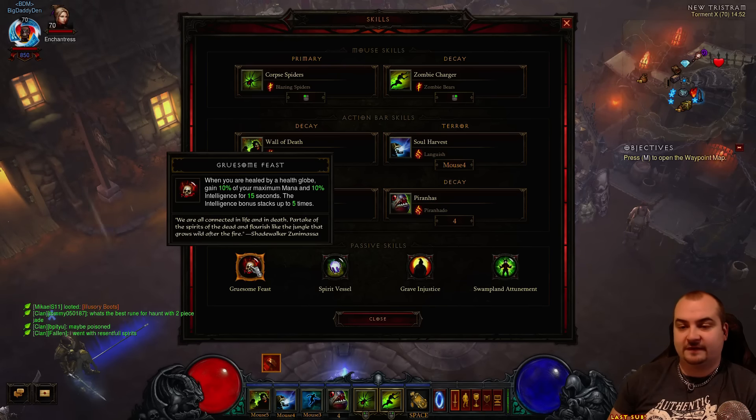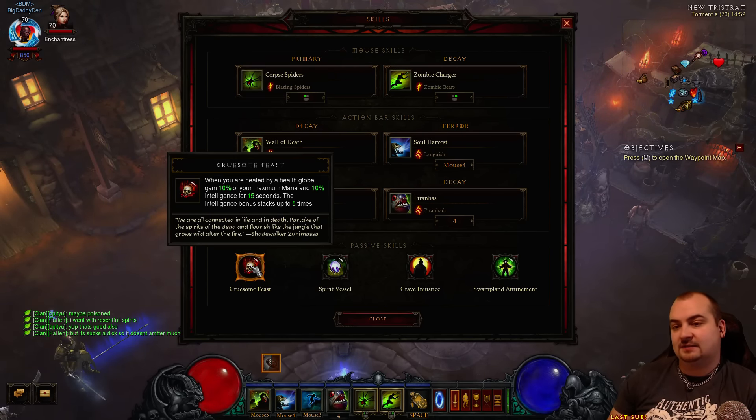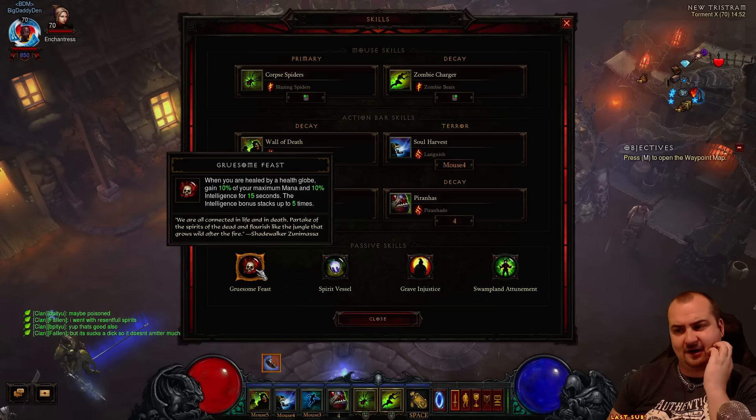For passives, I am using Gruesome Feast. Every time we pick up a globe - obviously for mana and health - but more importantly it gives us 10% intelligence increase, stacks up to five times, and just gives us incredible DPS. It's absolutely fantastic, so it's highly recommended.